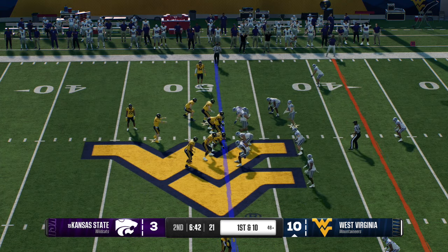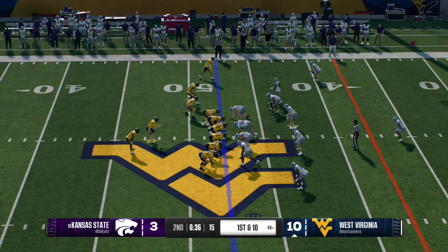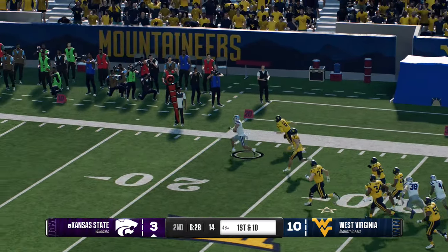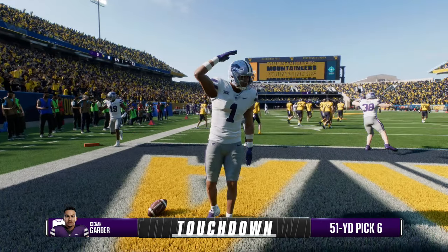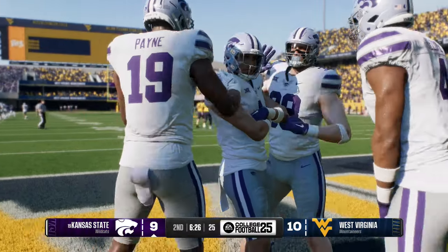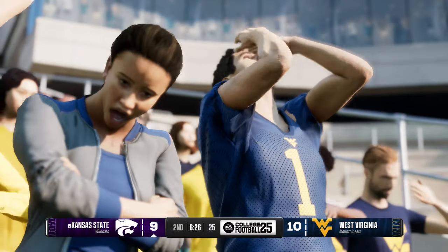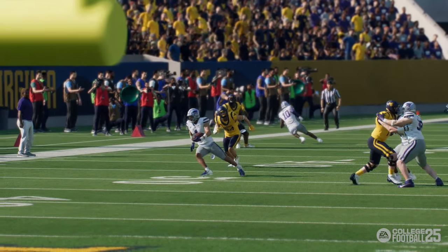The Mountaineers come to the line in the hurry-up. Off the play fake on first down, he wants to throw — fires into traffic and it's intercepted! He's got room on the return — the 20 — touchdown, Wildcats! That's a great return for the touchdown. The defense has found a way to put points on the board. There is nothing better than being a defender, seeing that ball in the end zone, your eyes get big as saucers — go jump on that puppy, secure it, get you a touchdown.